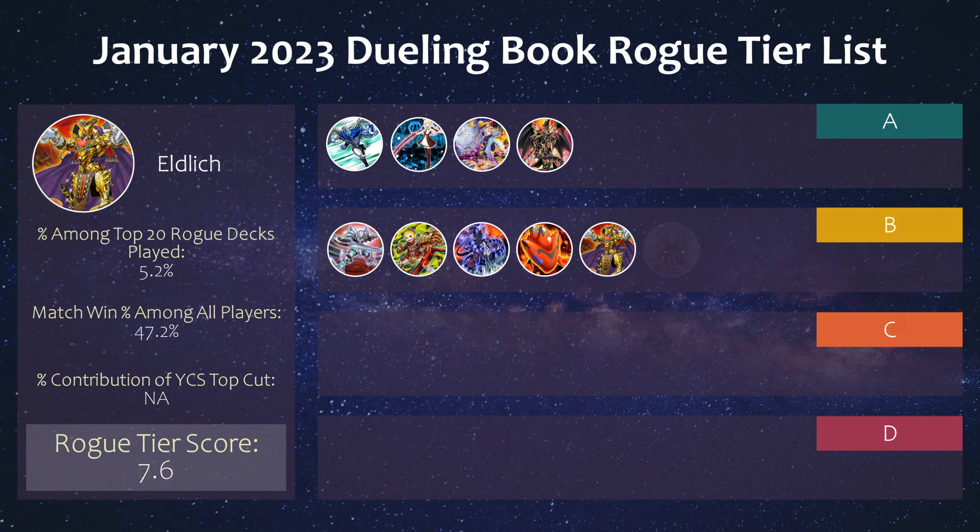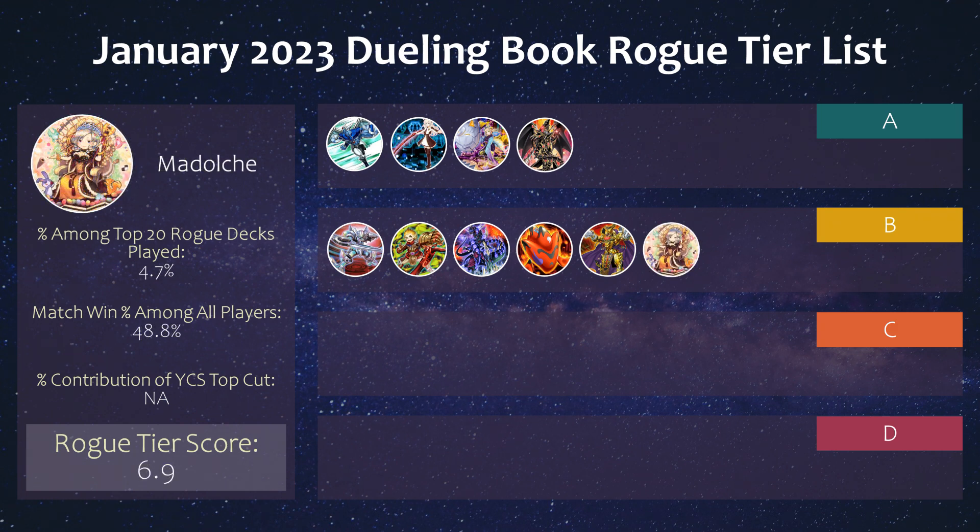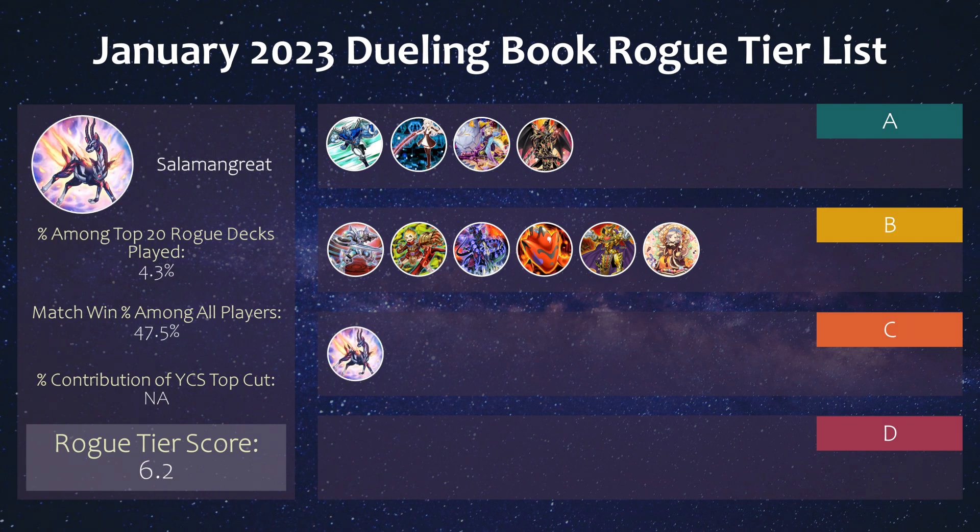Next we have Madolce, which as I explained in my previous tier list videos, has a decent tier matchup as it aims to shuffle things away from the graveyard. It's a bit of a fan-favorite archetype and can set up a pretty mean board with floodgates, shufflebacks, and some form of card destruction protection. The Vernasulf cards can help this strategy out a lot as well, so it's a solid rogue choice at the current moment.